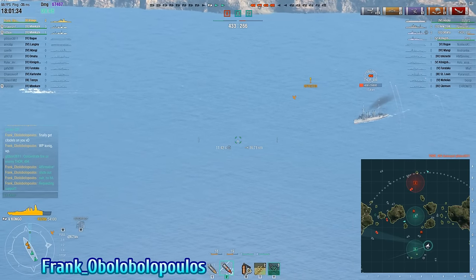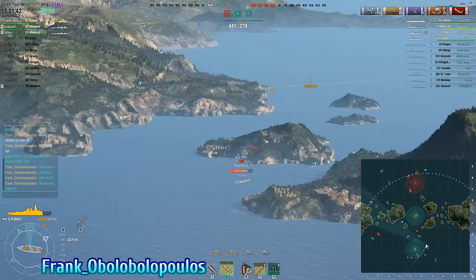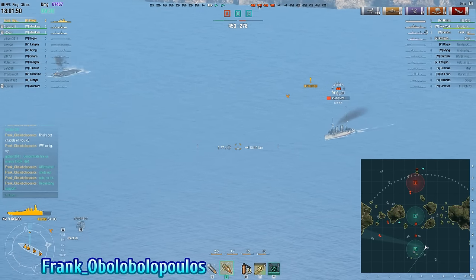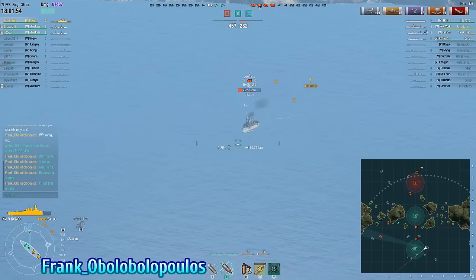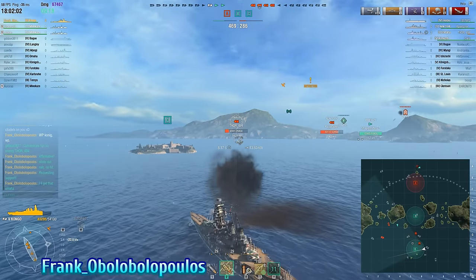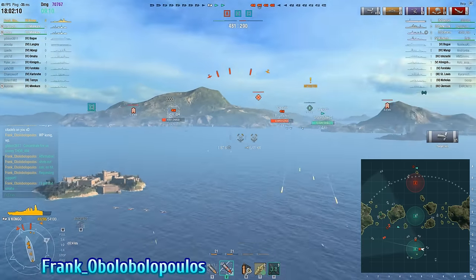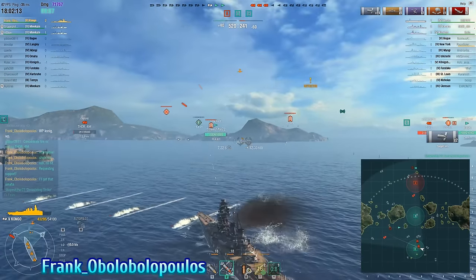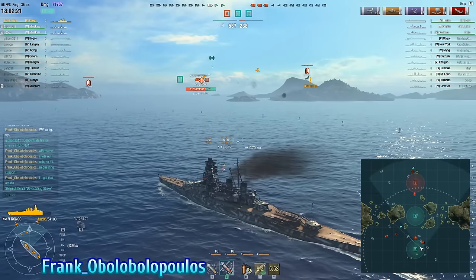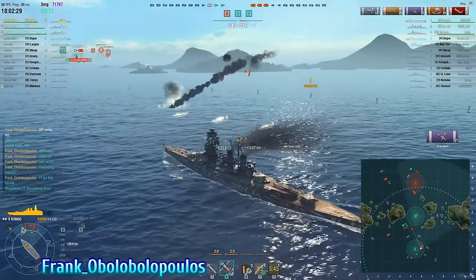After the carrier goes down, the enemy team has an advantage — but they are going to misplay this horribly. The enemy New York, had they had any degree of map awareness in the last couple of minutes, would have noticed that their Konigsberg took Bravo and it was immediately retaken — only possibly by the destroyer, as Frank's Congo was spotted. But the New York was so unaware that there was a destroyer right around the corner that it sails out within probably just a few kilometers of the Minikaze, and at that kind of range the Minikaze is going to hurt. And there goes the New York.